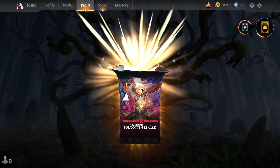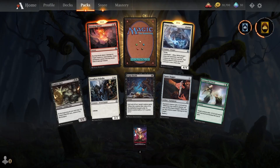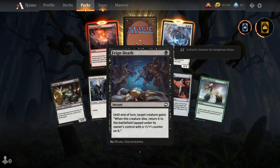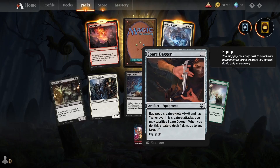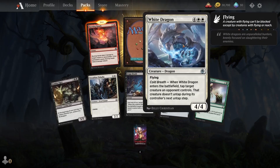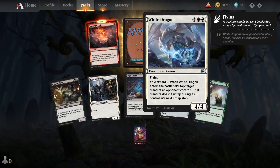Come on, give me something good. Zombie Ogre. Steadfast Paladin. Pain Death. Spare Dagger. Compelled Duel. And a White Dragon — Cold Breath.